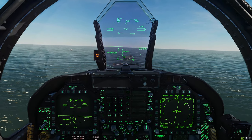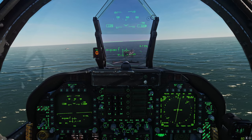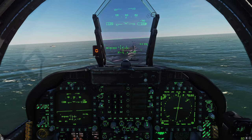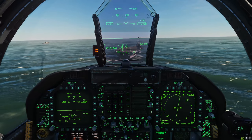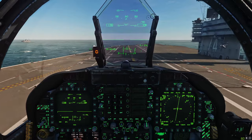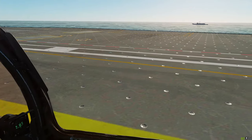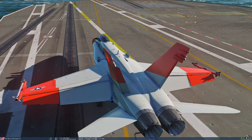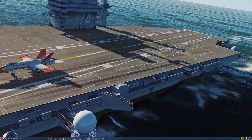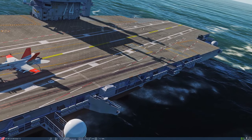Unpausing - getting stabilized and going for it. Playing with the throttles to stay on speed, actually not looking too bad - maybe a little high. A little power, a little power, not too much power. Touchdown - full throttle - and we trapped, so back to idle. Looking outside, I caught the two wire that time. There's your one wire, two wire, three wire, four wire - I touched down and snagged the two wire. Not too bad.